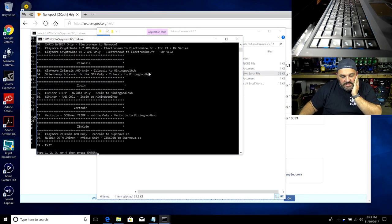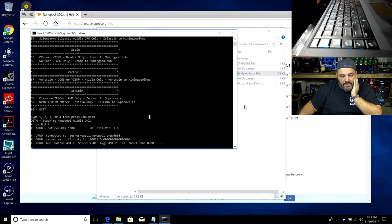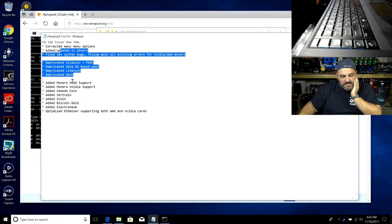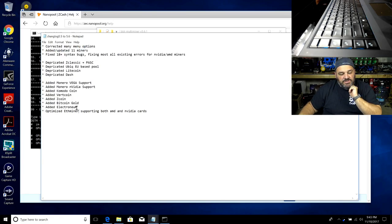If you click on the changelog you can see what we added — Monero, Vertcoin, and others. We're also working on an AMD version. There will be more updates coming in version 5.7.